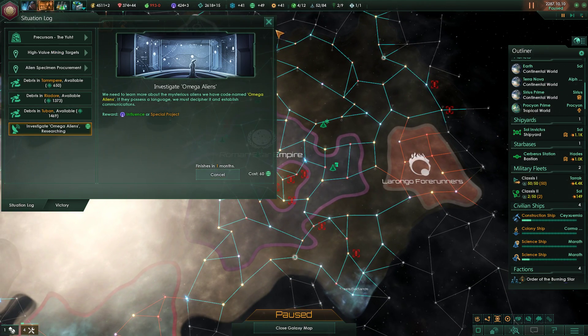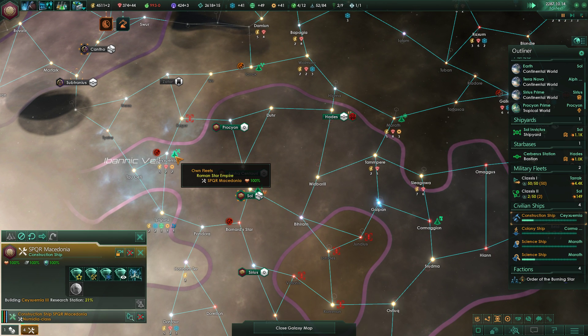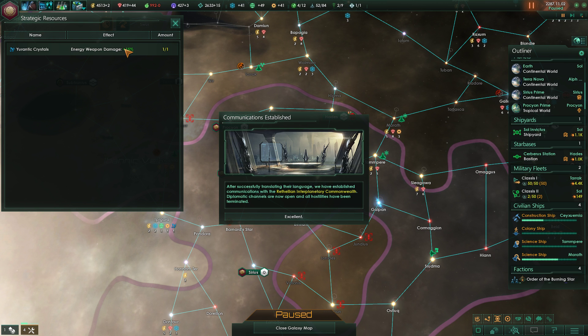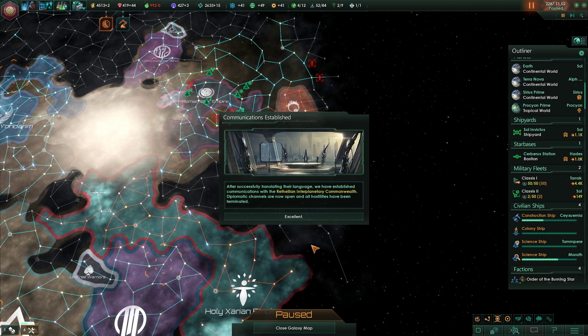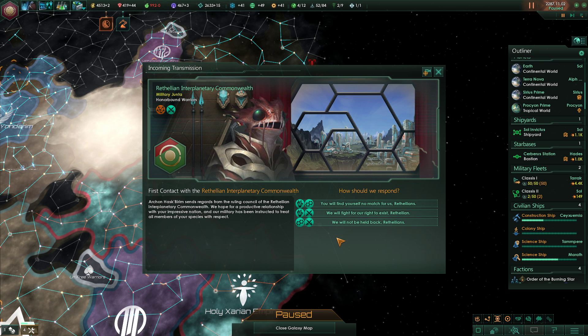It's cool — it's only one month, it's not gonna cost much. We have a strategic resource giving our energy weapons extra damage, and we'll soon get a second one so we can trade. After successfully translating their language, we have established communication with the Rethelian Interplanetary Commonwealth. Honor-bound warriors. Archon Hask Birim sends regards from the ruling council, hoping for a productive relationship and stating their military has been instructed to treat all members of our species with respect.